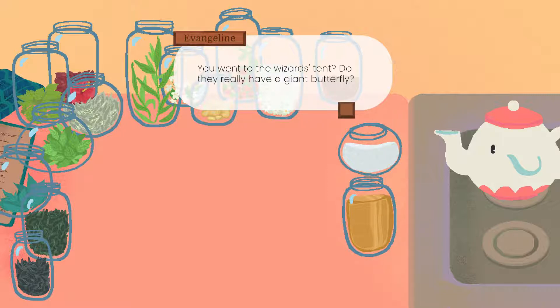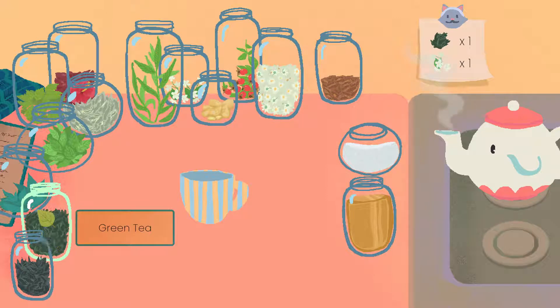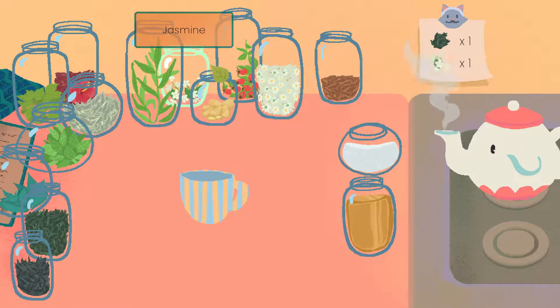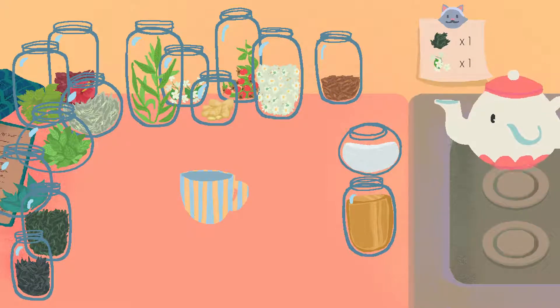You went to the wizard's tent? Do they really have a giant butterfly? I don't remember seeing a giant butterfly, but they did have a lot of stuff, so... maybe? Okay, so one green tea and one jasmine. One green tea and jasmine is there in the back. And then we just pour the water, right?